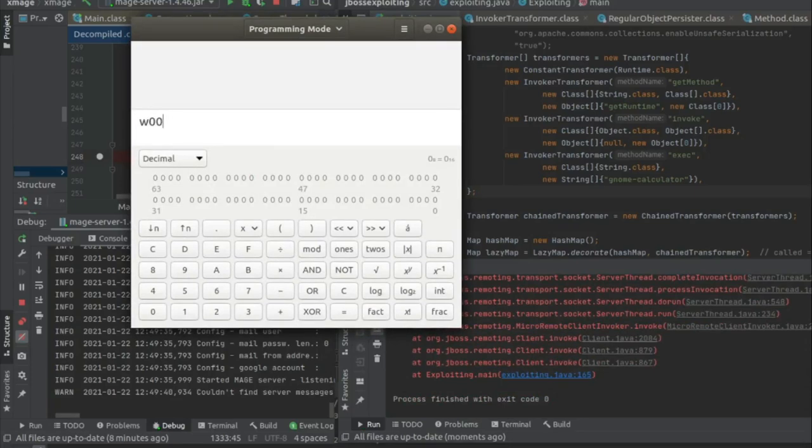On the left is an Xmage server running in a debugger, and on the right is our attack code. It's currently set to run the GNOME calculator as a test payload. Let's run it! I just ran the calculator app using this attack, but of course you could run any arbitrary shell command you want. I disclosed this issue to Xmage over a year ago, but fixing it would require a significant rework to how the entire application does network communication — tearing up all the existing network code and designing a completely new REST API from scratch. It seems that's not likely to happen, so this issue is still exploitable today.